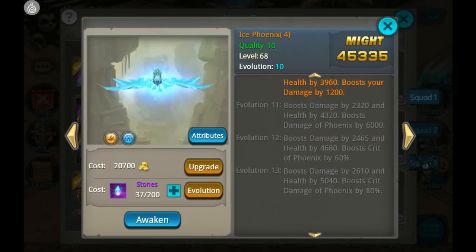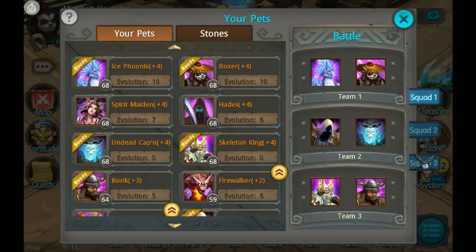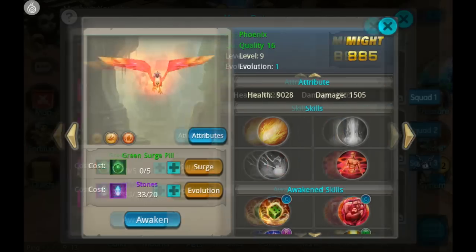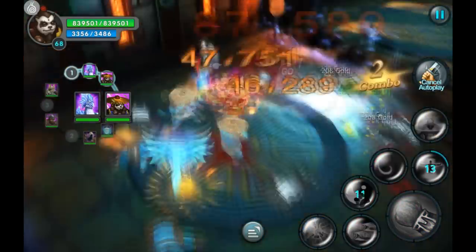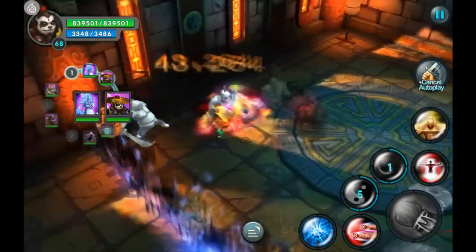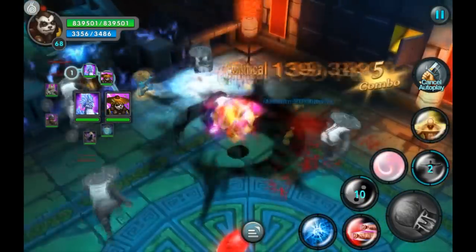While reading through her evolution chain, you can see that evolutions 11, 12, and 13 increase crit of Phoenix by 60 percent and crit damage of Phoenix by 80 percent at the last two levels — that is insane. Phoenix also has this synergy with Ice Phoenix, so we're going to check out the place to farm Phoenix souls and run through this dungeon.